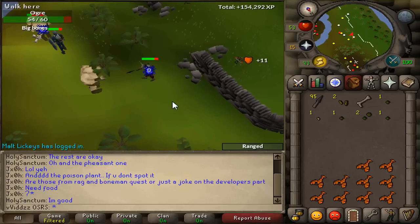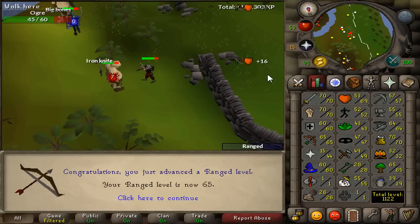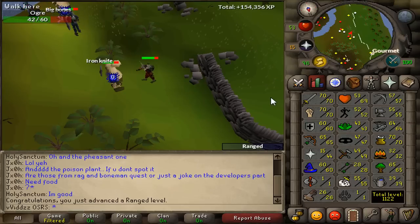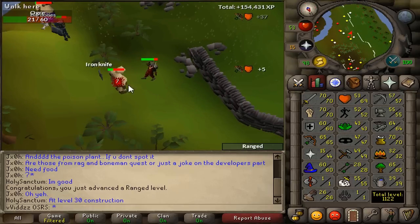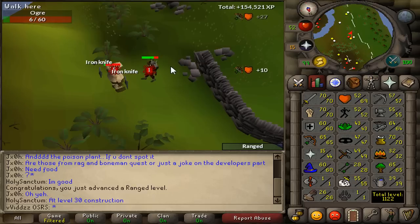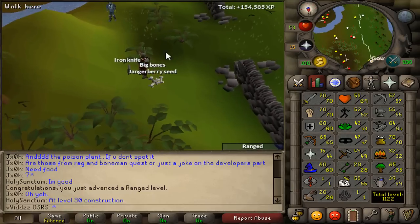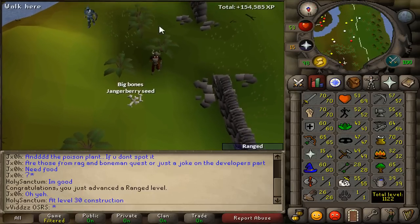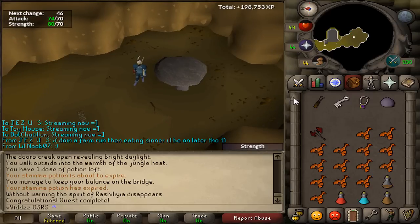Just hit level 65 Ranged — nothing too special, but five levels away from 70, which is my goal. I've been training on ogres for some AFK experience since I was getting bored of questing. I'm also close to 61 Magic. And there's Shiloh Village quest complete — two quest points, 3.9k crafting experience, and access to Shiloh Village.